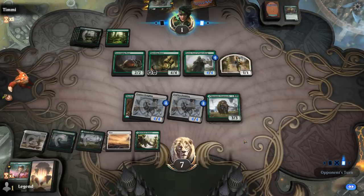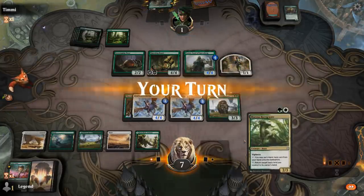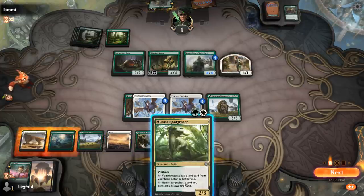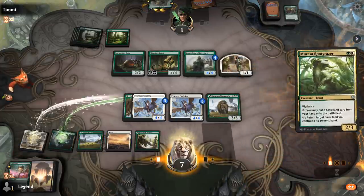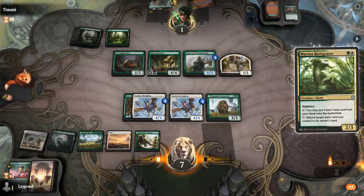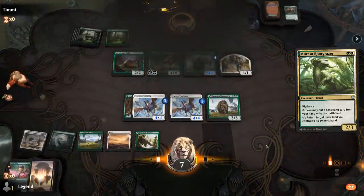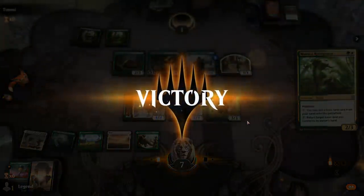Come on, Land. A Rootgrazer can pick up a land next turn. And my opponent concedes. On to the next one.